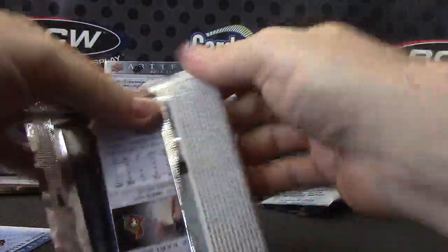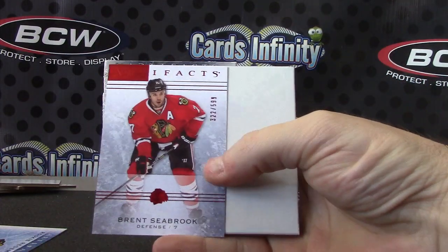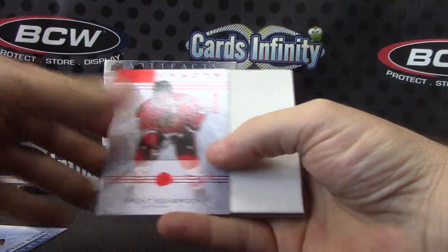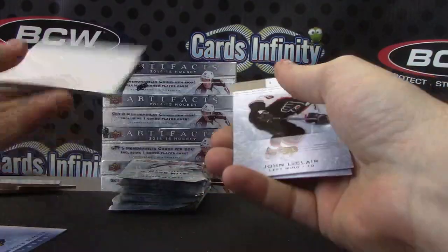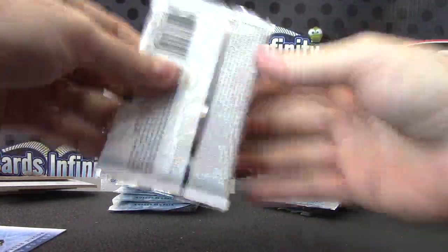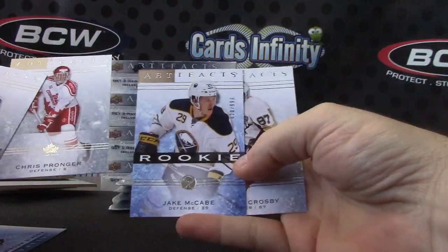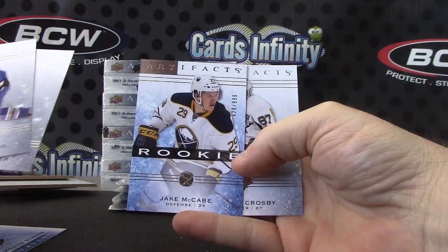Oh, double decoy! They tricked us — I thought you had some kind of book or something that they didn't even announce they made. Brent Seabrook double decoy. And this one does not have a decoy — so I went from the fattest pack to the thinnest pack. It's 9.99, Jake McCabe.